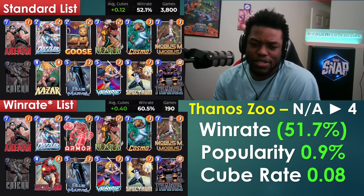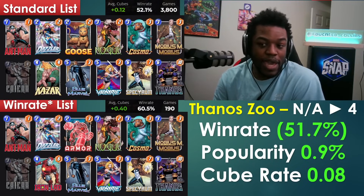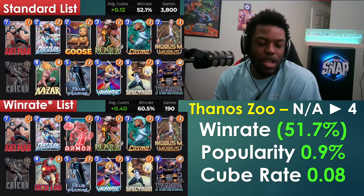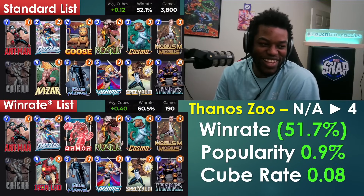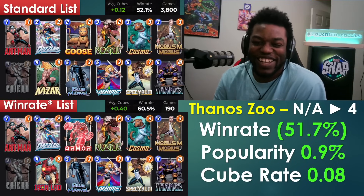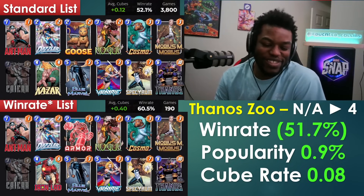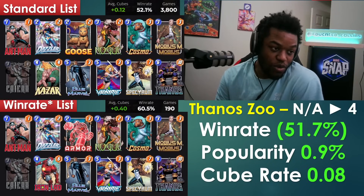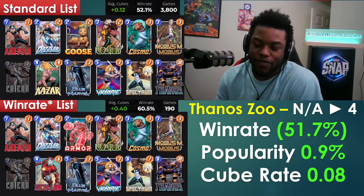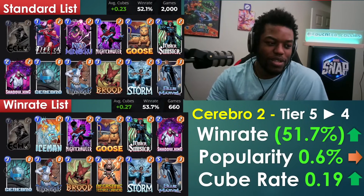Zoo reappears in the data, driven by Dazzler. Traditional Ka-Zar Zoo isn't showing up, but Thanos with Dazzler and sometimes Ka-Zar qualifies. Win rate and cube rate are okay — nothing special, but a viable option if you want to experiment with Dazzler in that style of deck.